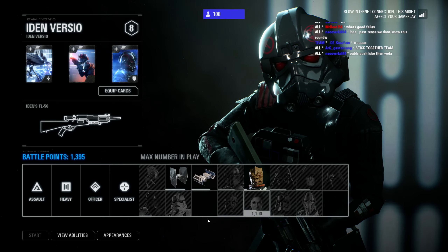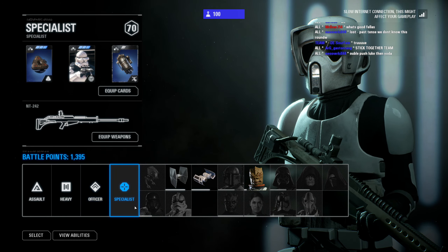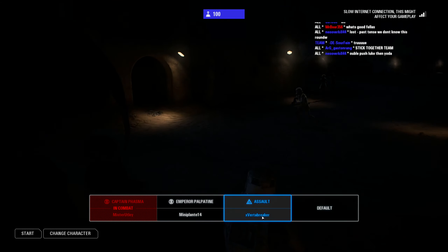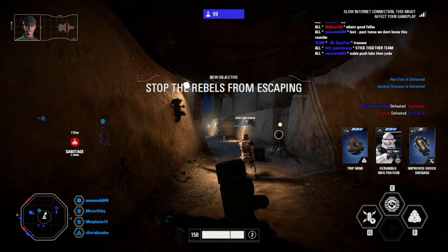Mos Eisley is under lockdown, but the rebels are boarding U-wing transports. If they escape, all of you will earn black marks for your failure. Rig those U-wings with explosives and end this operation. Go.